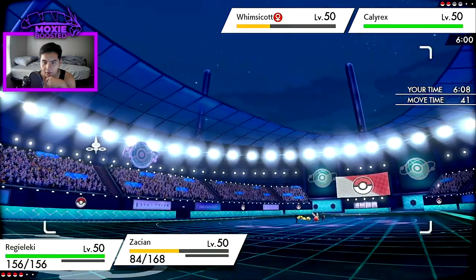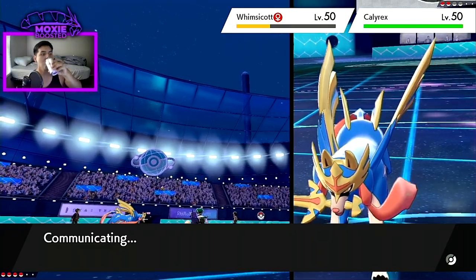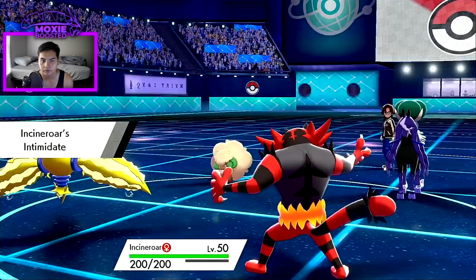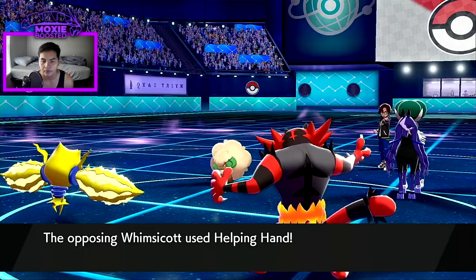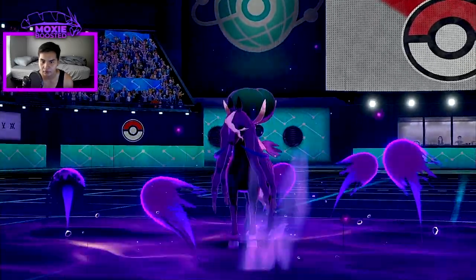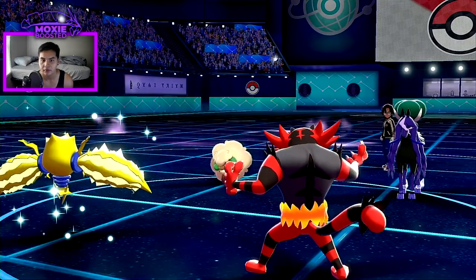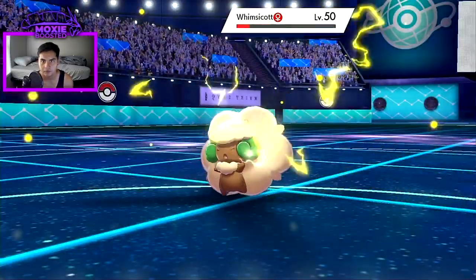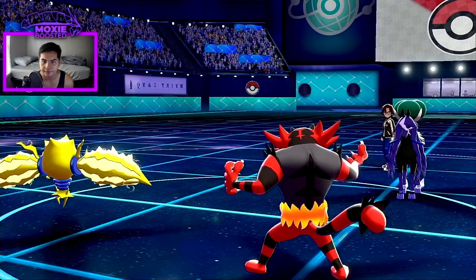We Thunderbolt the Whimsicott for the KO, go hard into Incineroar — our Sash should let us live on Regieleki. If they Helping Hand again, that's just great for me. I should kill the Whimsicott here unless it's a really bulky one. This will hurt, but Incineroar takes less than half so I feel pretty confident we win. They reveal Life Orb — that's a KO and that should just be a win.